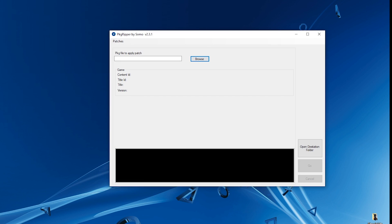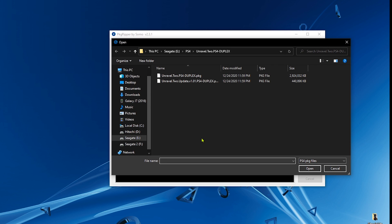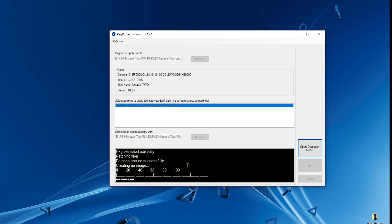Now we apply this patch to the update file to marry it to the base package. Open pkg ripper, click 'Browse', and select the update file this time. The patch should appear — click on it. In the small window that appears, click 'Browse' and select the base package — the full game. Click 'Open' and hit 'Go'. The modified base package will now be married to this modified update file, and you will be able to install both of them.